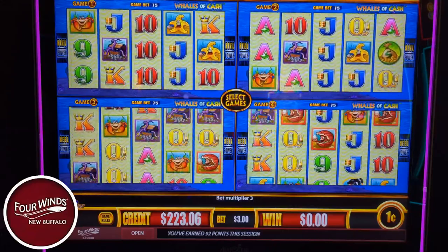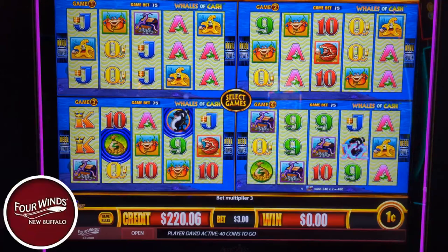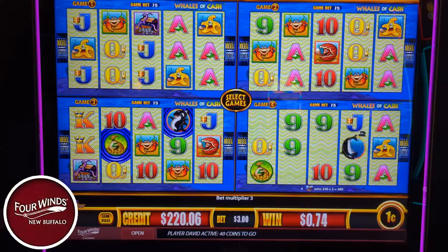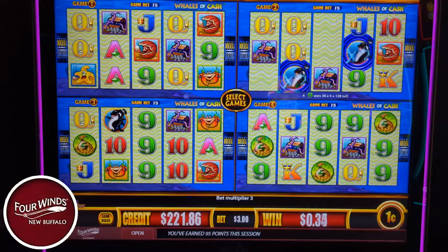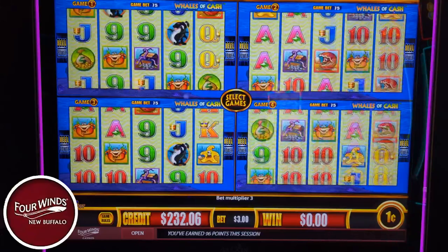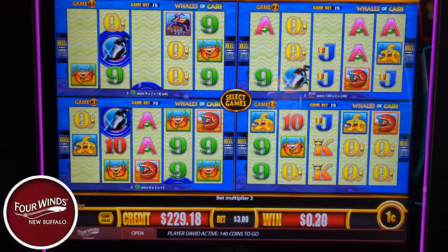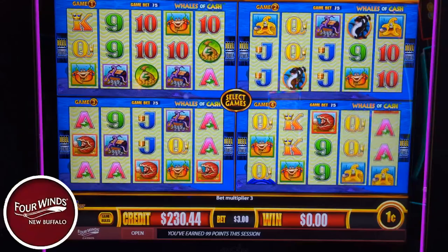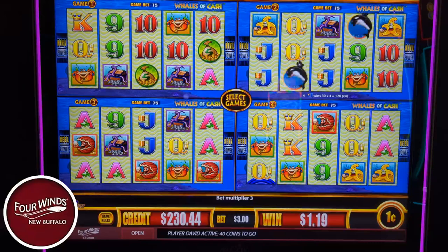My dad wanted us to play this when we were up at Potawatomi last time, but we couldn't find it over there, so we found it here. Four Winds coming through — coming in clutch. 480 there. Not a nice time short. 1320 — that's better than our bonuses. Now the whales are coming out — it's only $4.50. But in the bonus those are times-four multipliers instead of times two, so now you're talking times 16.